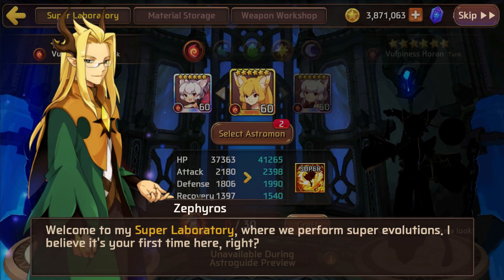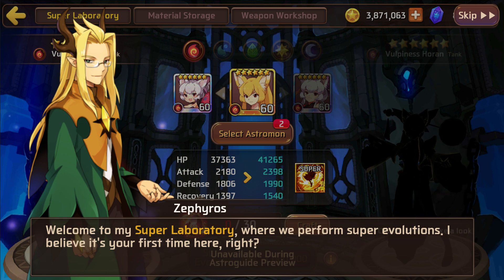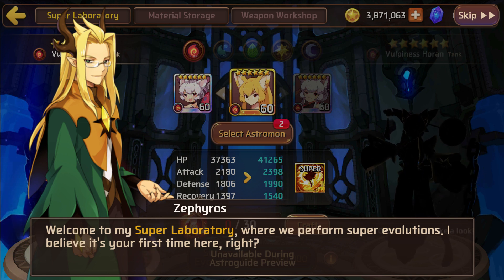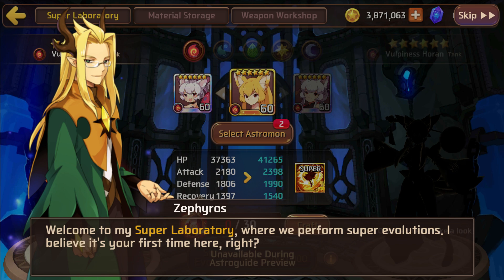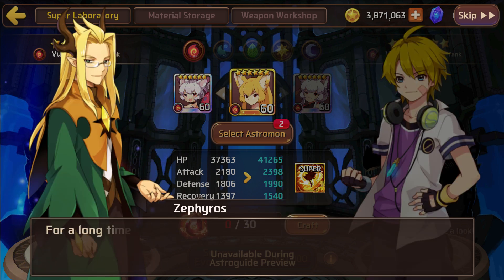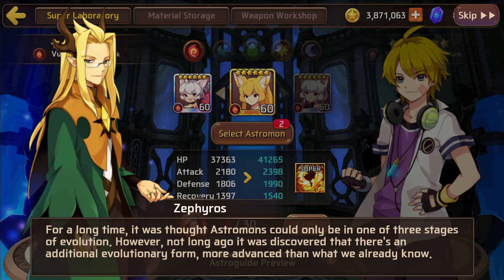Hey guys, so I was just poking around the update a bit. We went into the super lab and there's a character telling us about it, so I decided to start recording now. Welcome to my super laboratory where we perform super evolutions. I guess most people know about this already but we're just going to quickly go through the little tutorial.